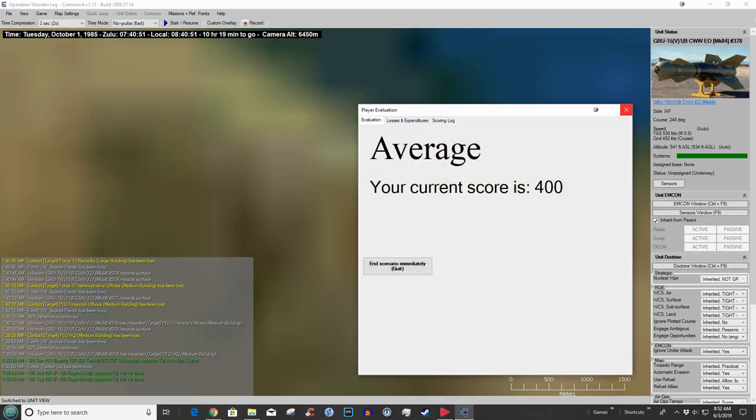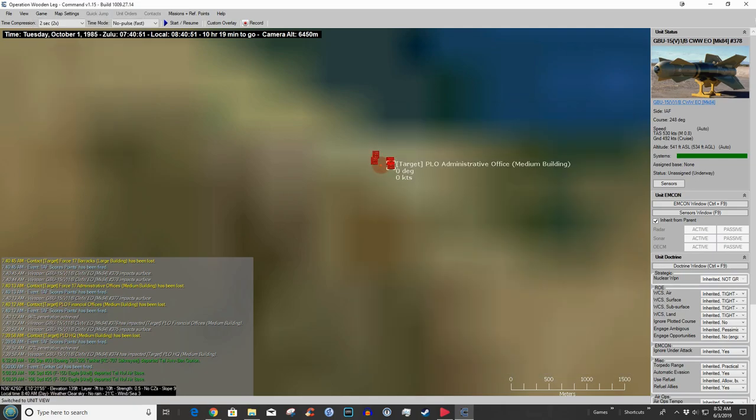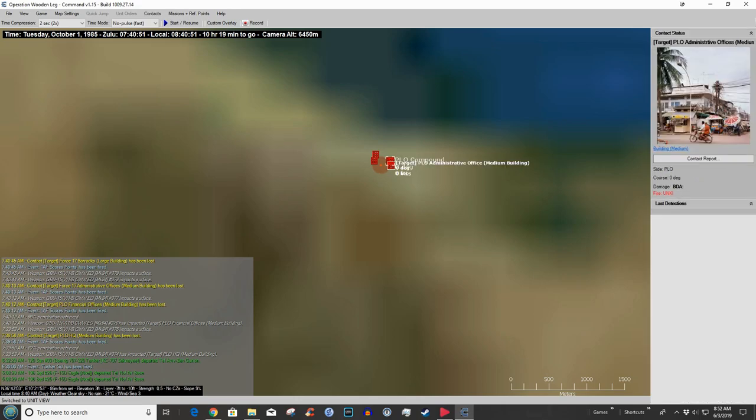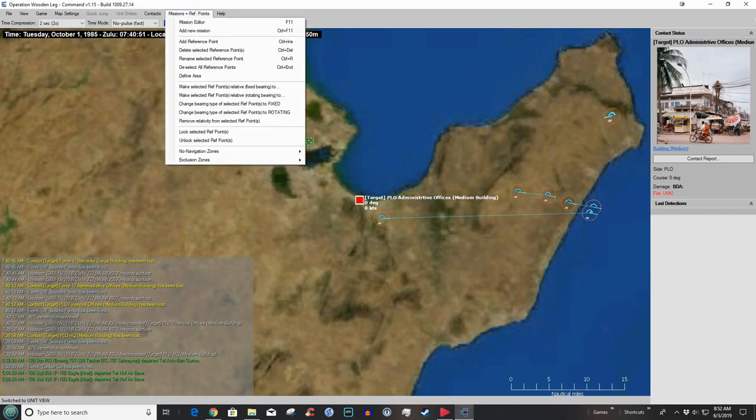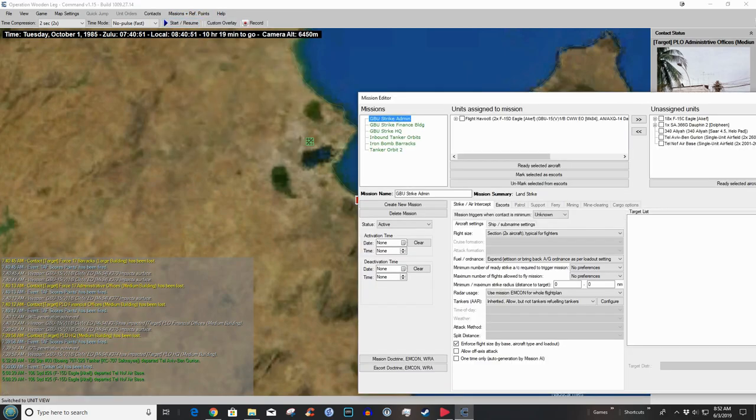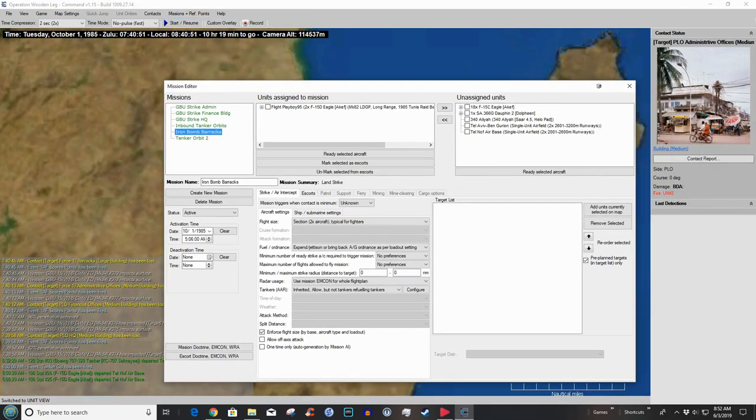Just out of curiosity, how does that look from scoring? Career score is 'Average.' What do we have left? PLO compound target — the administrative building, administrative offices. All right, the barracks are already done. Let's select those guys — I think we can do this mid-strike. It's a learning moment. Come up to the mission editor, pick the iron bomb barracks mission — well, the barracks aren't there anymore.